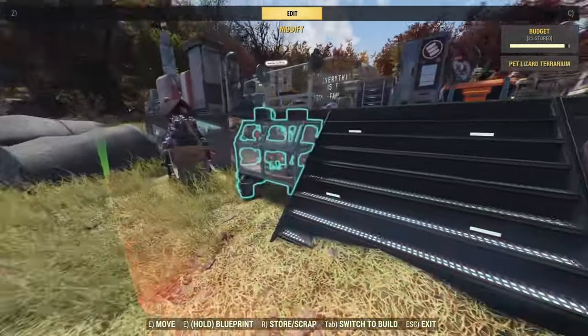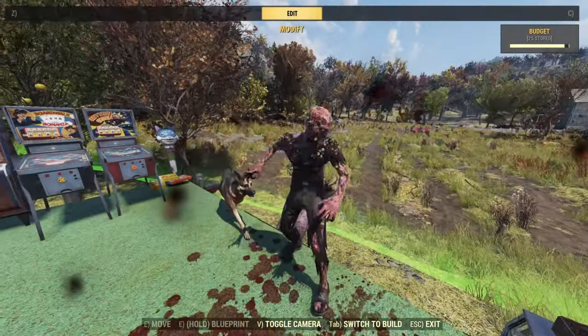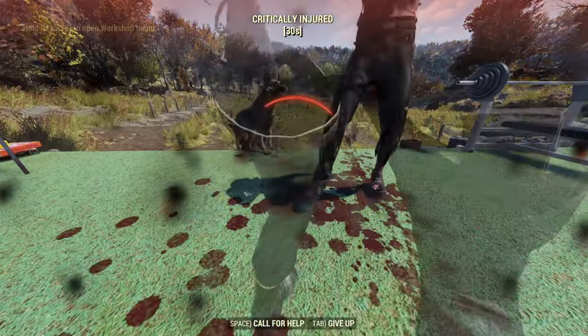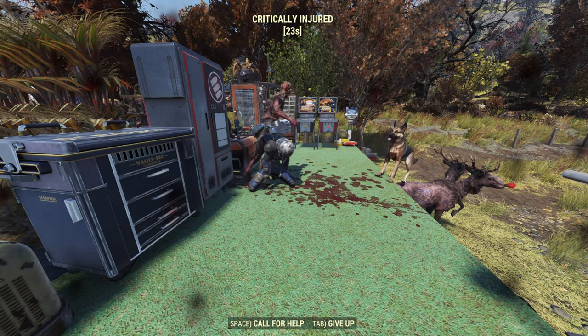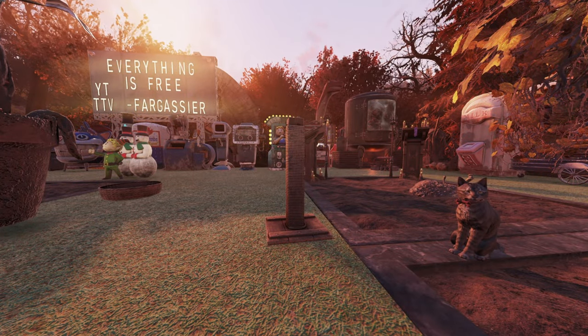If you're like me, you'd love to have your animals accompany you on every journey out there in the wasteland — whether going to your shelter or on a journey to the Mire or the Cranberry Bog. Unfortunately, your animals are only going to be available at your camp, not your shelter, and they will not travel with you out into the wasteland.